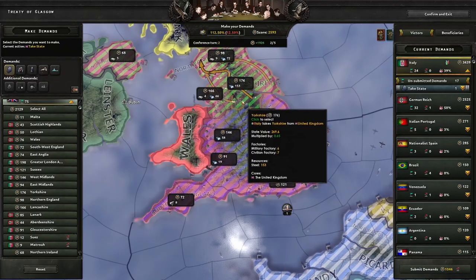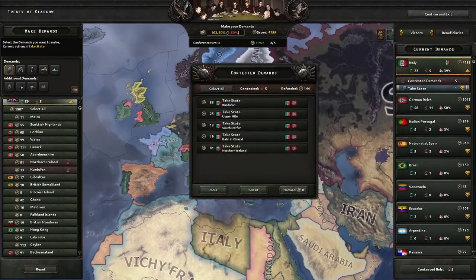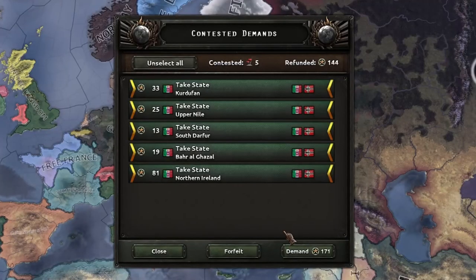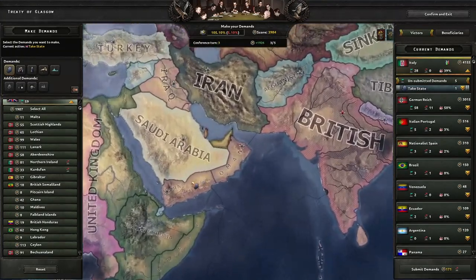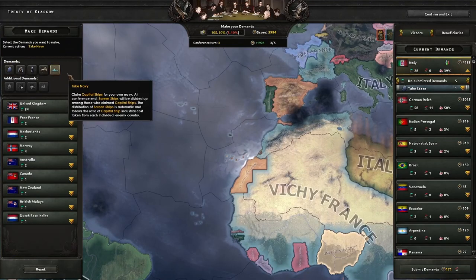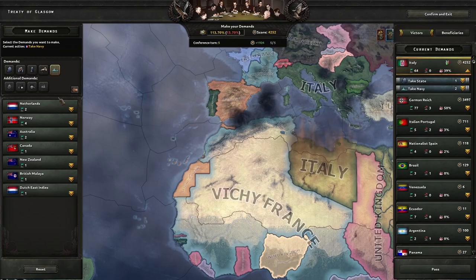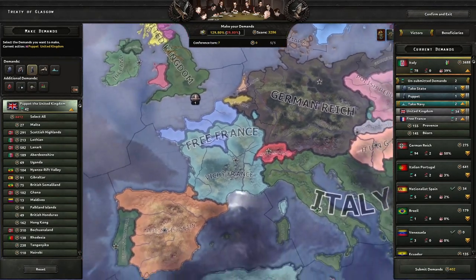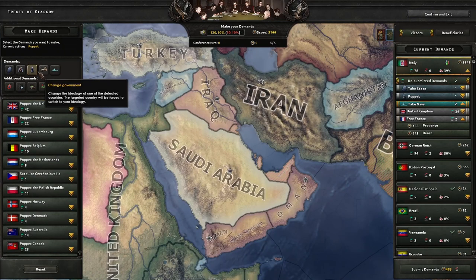I do want Sussex and London. I actually have the most to demand here, which is great. I will submit my demands — I'm still going to select all and demand it. I'm enjoying the new options here, just a bit overwhelmed. Can I take someone's Navy? I also want France's Navy. This is going to just be border gore central, isn't it? Player-led peace deals — that's what we need. I appreciate them putting in a new system — this is fun.